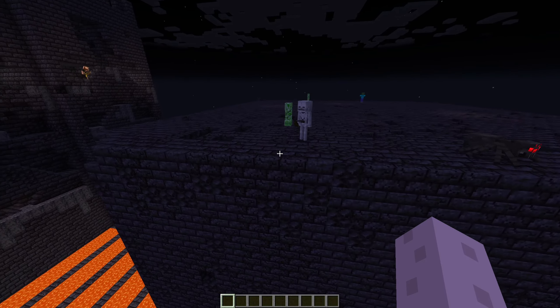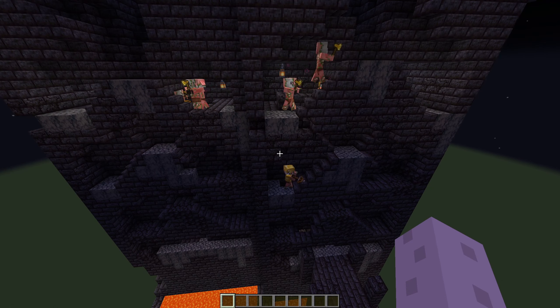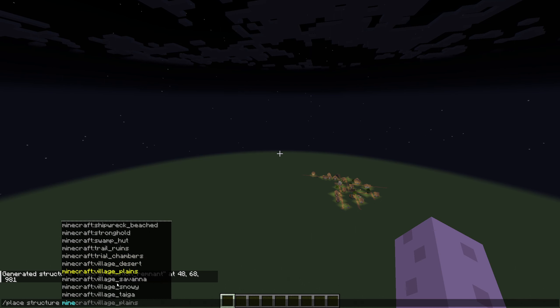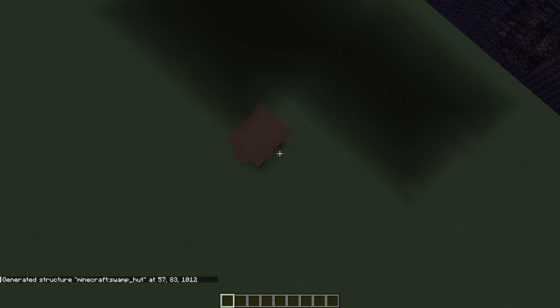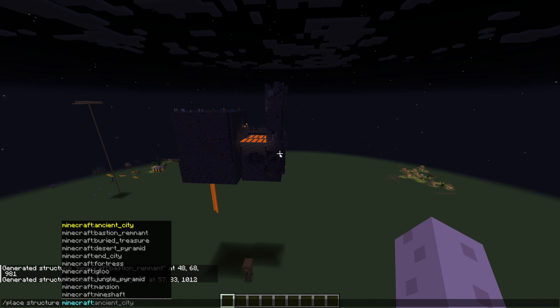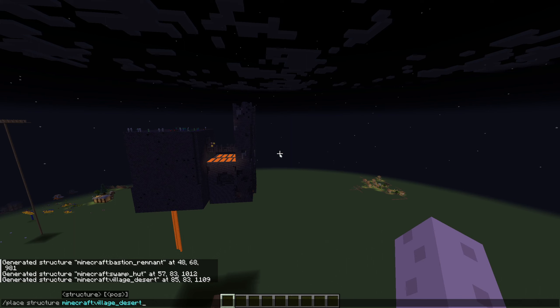Any structure — anything you see in this list — is an option. I'll put a link to the structures Wikipedia page in the description. We can just summon in whatever we like. Some of them are going to try to fall, so I may have to stick some temporary blocks under them to get them to spawn in the right place. Let's try summoning a village from up here. Oh yeah, it just summoned down there. Some of them are hard-coded to stick to the ground, so I may have to use temporary blocks, but I'll make it work whatever y'all end up voting for.